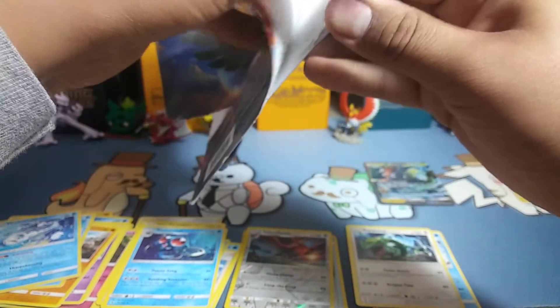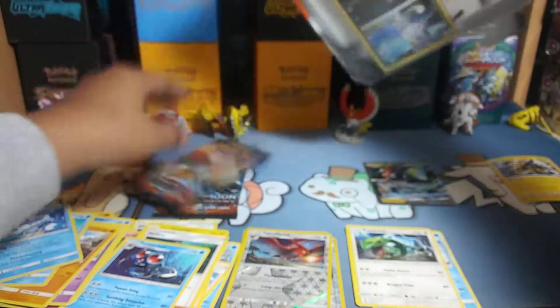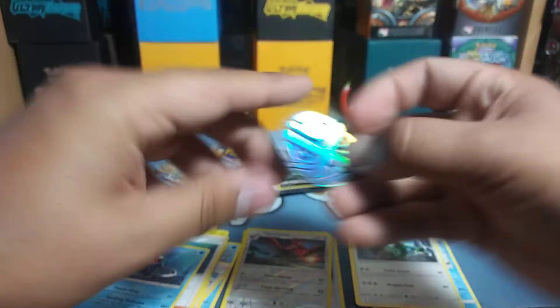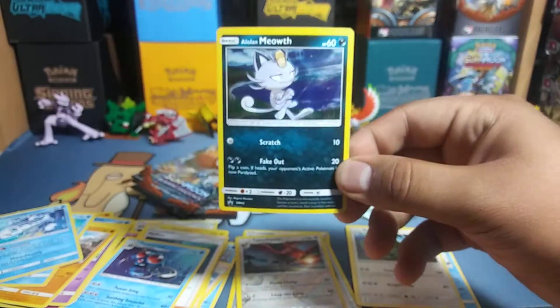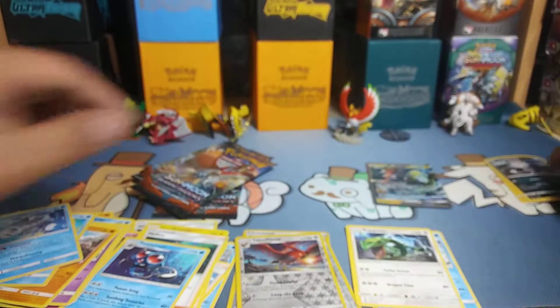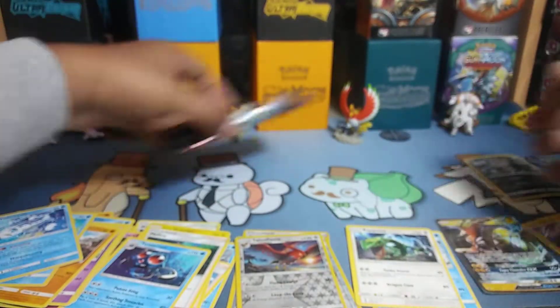On to Burning Shadows. Three packs here. The promo card and coin are the same — the Metagross coin. Got Alolan Meowth as the promo. Go ahead and take the code for that one as well.